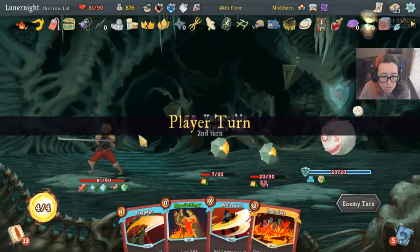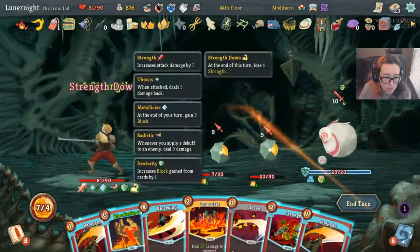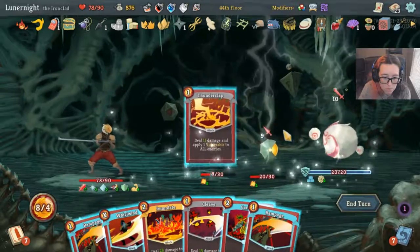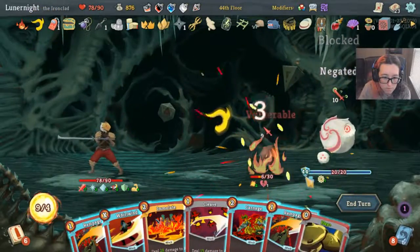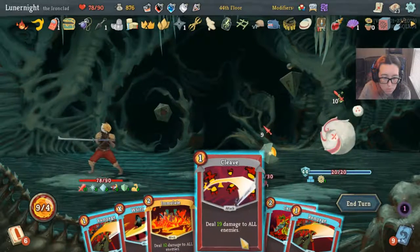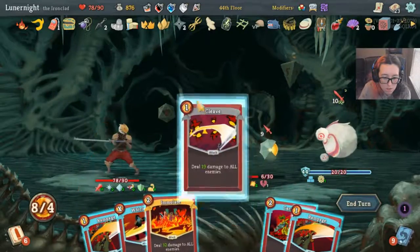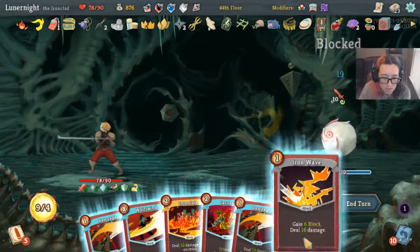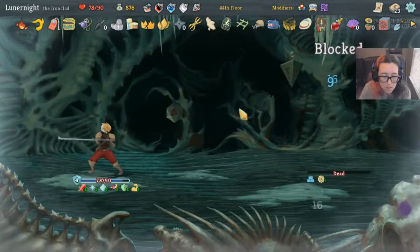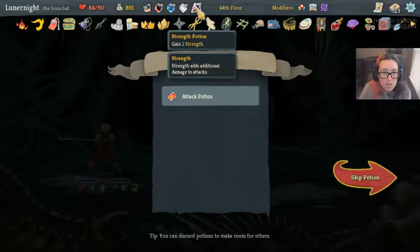Why not play another attack — I get some dexterity and some strength. Thank you. Seeing Red, Flex, Bloodletting, Thunderclap. Flex — 16, 32... 19. 16 times 9 — I think we'll kill you. Thank you. Dead Branch — not bad.